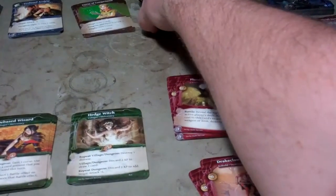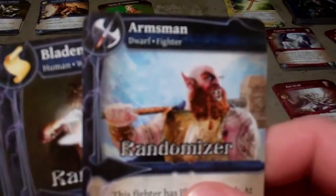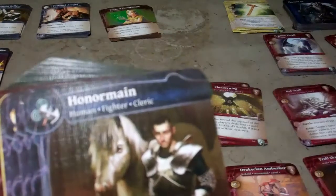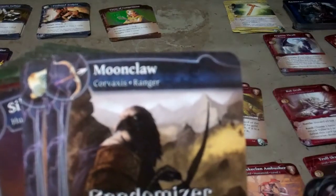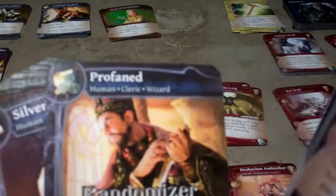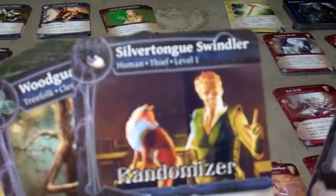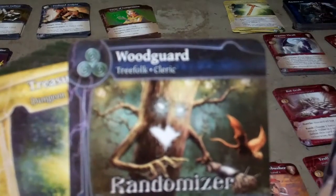We'll look at the randomizer cards so you can see some of the stuff that comes in here. You have a dwarf fighter, a human wizard, a blade mage, a human fighter-cleric called an Ottermane, a Corvaxxus Ranger called a Moonclaw — that's kind of a bird man — a human cleric-wizard called a Profaned, a silver tongue swindler who is a human thief, and a tree folk cleric called a Wood Guard.